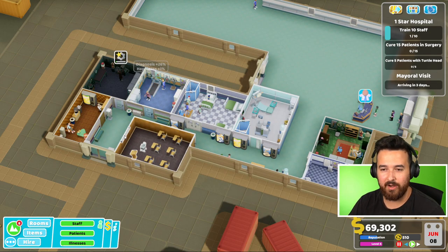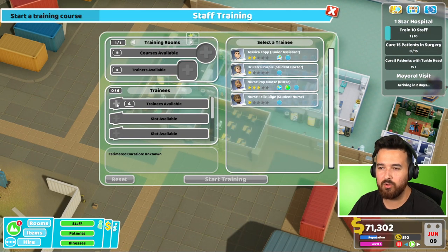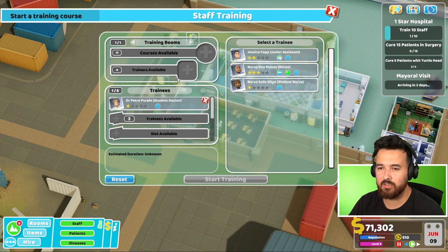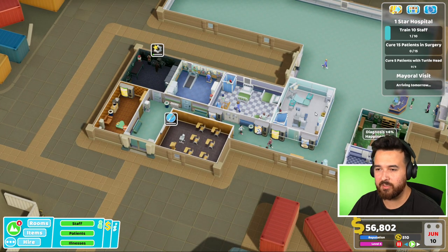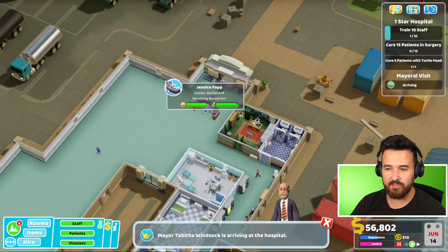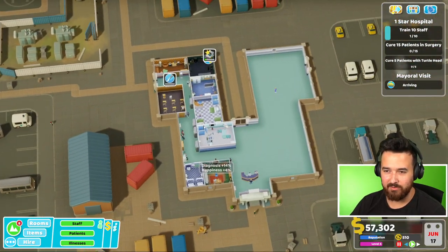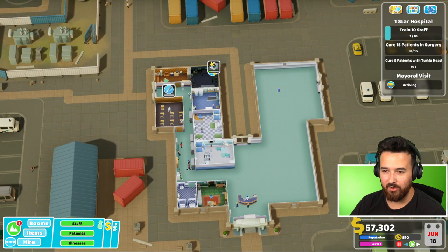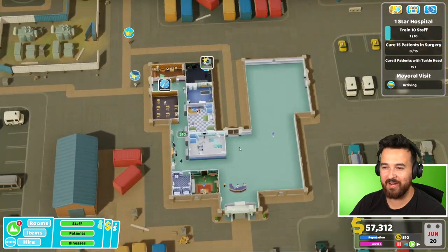Mayoral visit - sweet! So I need to do some more training because we have to train 10 staff as one of our goals. Who can even be trained? We have a student doctor, a student nurse. I'm going to train the doctor in surgery so they can actually perform it, because someone may need it. Oh, we're getting a little bit of queue - I guess because I only had one assistant and they went on break. This building is actually not too bad in terms of layout. It's kind of annoying that I have to have the one wide hallway there, but comparing it to the last building, it's way less annoying.